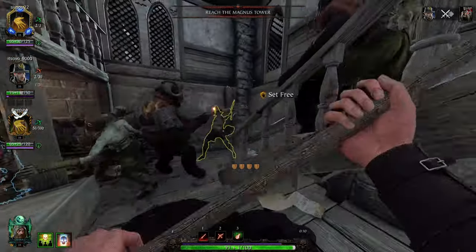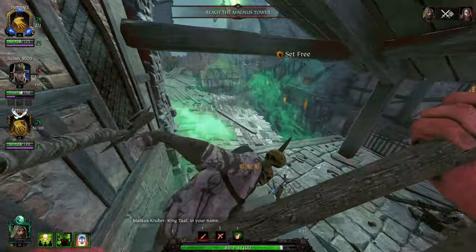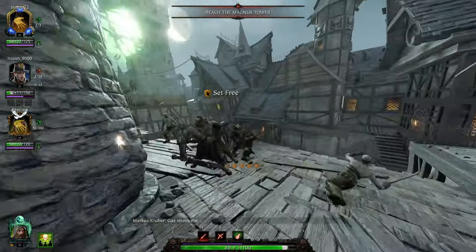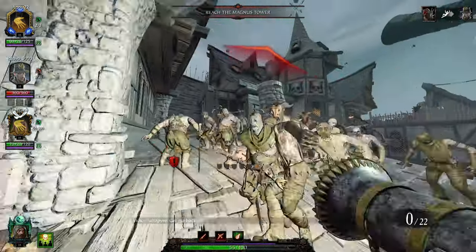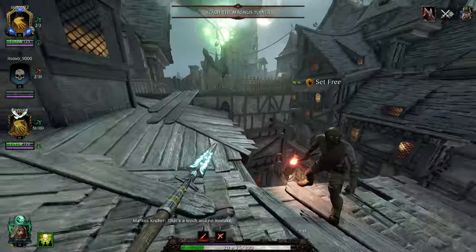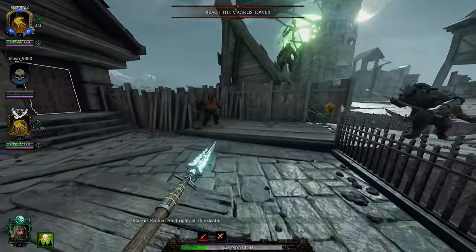So this has been the Huntsman Blunderbuss build, also nicknamed the Bluntsman. You want to shoot condensed hordes, specials, and elites — the things that go bump in the night. You probably won't do a ton of monster damage with this setup, but most enemies you will be able to one- or two-shot. Hope you guys like this build — if you enjoyed it please leave a like, sub to my channel, and leave a comment. Until next time!